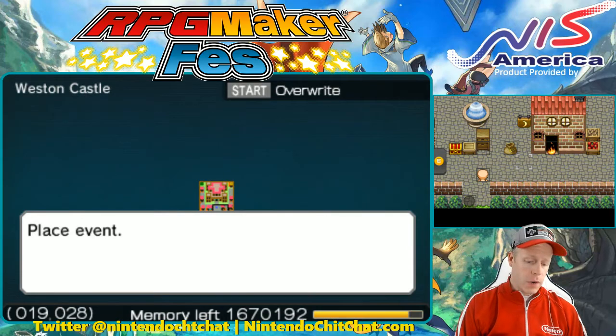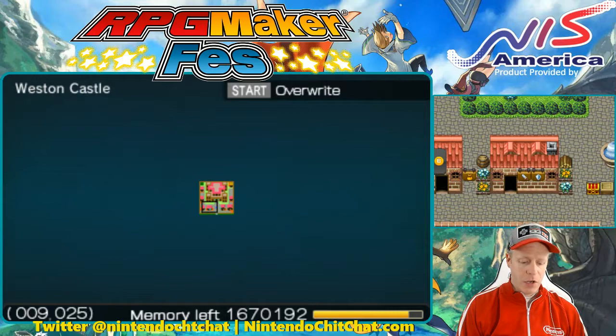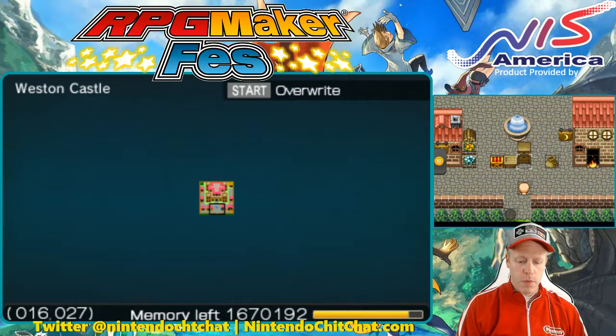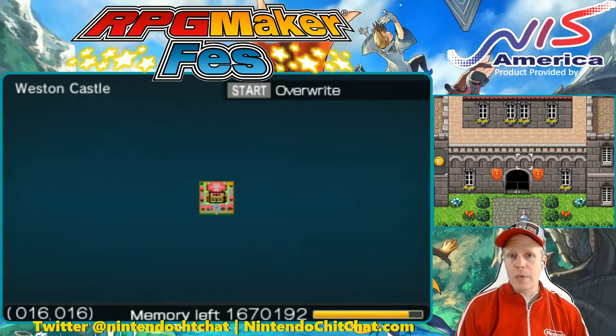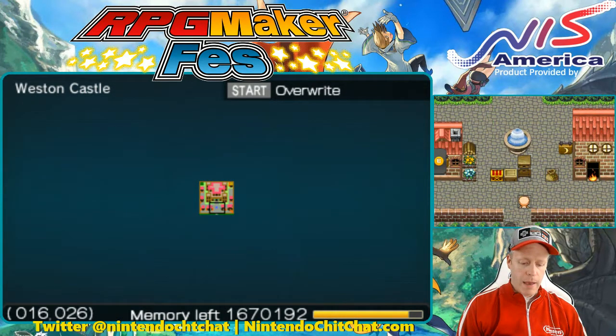Let's get started. We are right now in my Westin Castle exterior. We have some shops over here — nothing to do yet with these shops. And then we also have the castle here which you can eventually go into in my game. We're set up here just for this map to show you a few things.